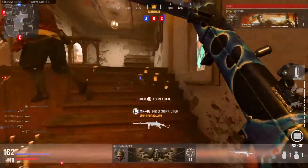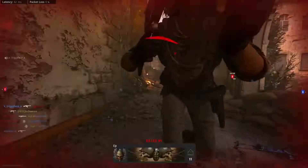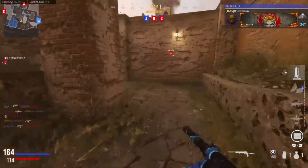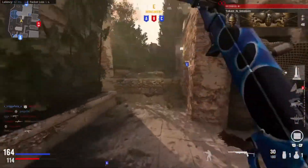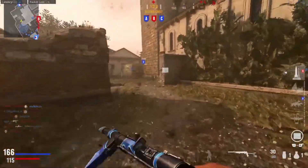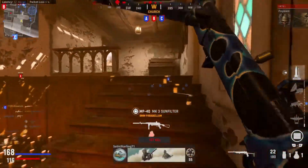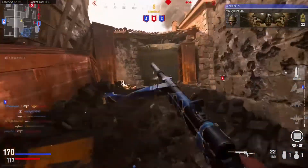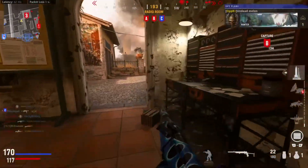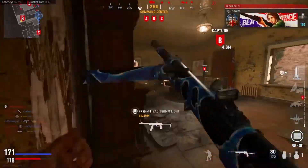It's gonna be a close one if I want to get a quadruple. I gotta play in their spawn — they're all on B I think. We don't have a lot capped right now. Actually we're double capping — no, now we're only single capping, so that's honestly not bad. Why did that guy put that in the doorway? That clown.